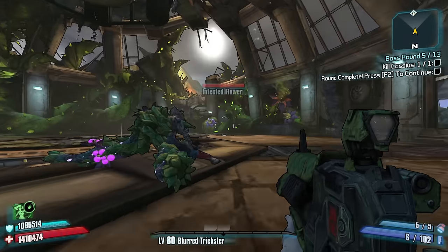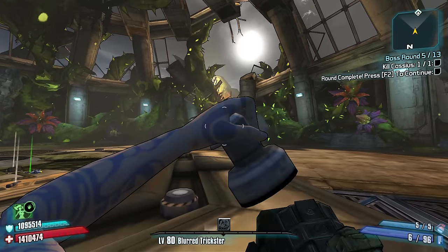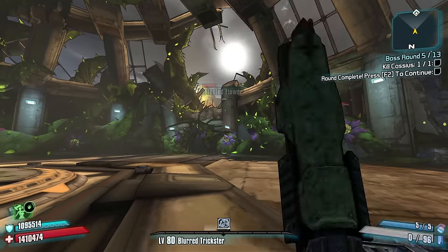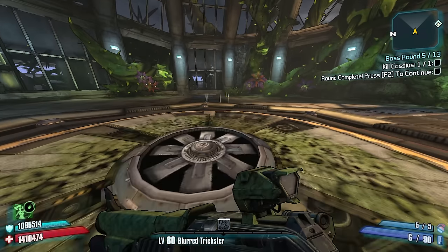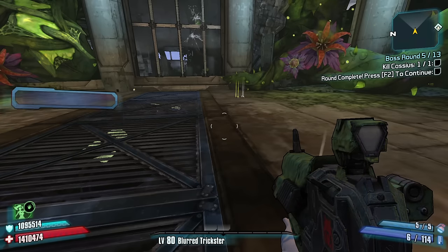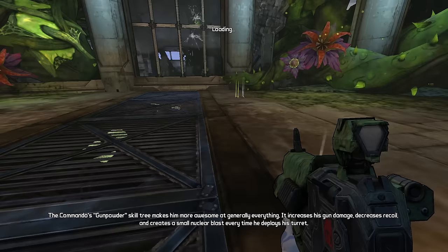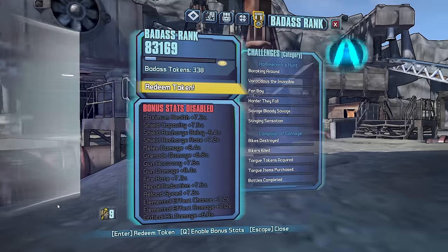I'm gonna look up what the Hydra does. Okay — the Hydra just has an extremely high pellet count at the cost of firing three ammo per shot. If we're gonna use it we're gonna have to get up really close and make our presence felt. Shotguns do have synergy with Maya because of the Blight Phoenix skill which does damage to enemies around us.